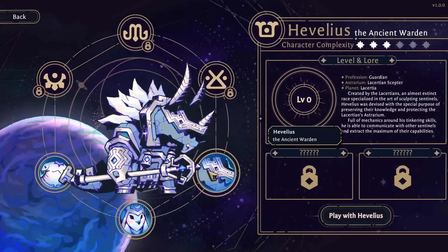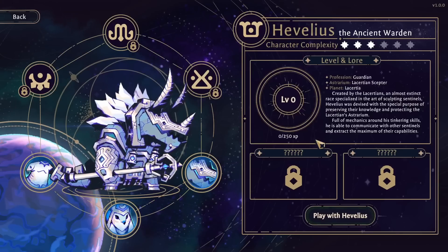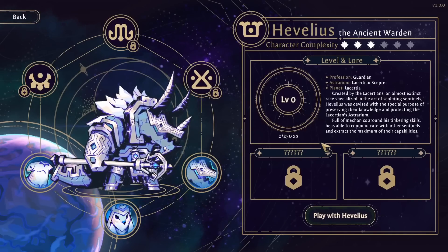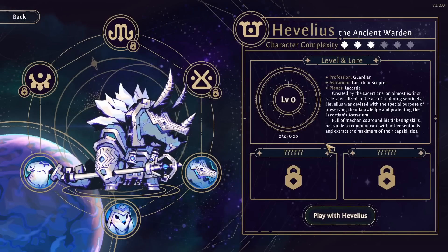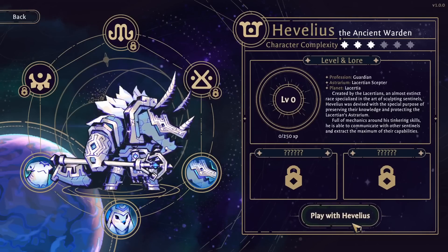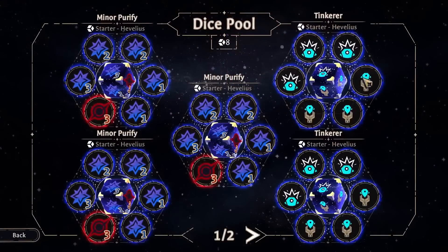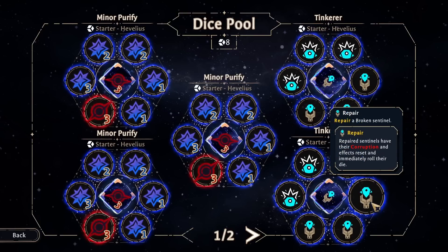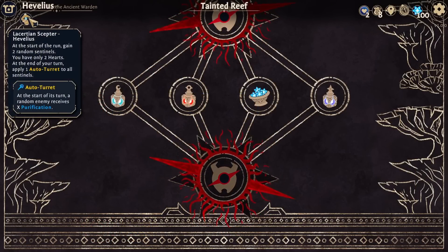Let's just take a look at this lad for a hot second. Guardian Scepter, created by Lissertians - an almost extinct race specialized in the art of sculpting sentinels. Veleus was devised with a special purpose of preserving their knowledge and protecting the Lissertian's astrarium. Full of mechanics around his tinkering skills, he's able to communicate with other sentinels and extract the maximum of their capabilities. And yeah, there are six characters. I just want to see what his dice pool looks like. So: enable a sentinel die and immediately reroll it, repair a broken sentinel. Yeah, definitely minion master. Most of his other starting dice are kind of ho-hum, but that's fine.